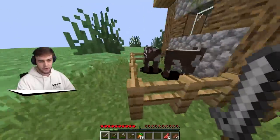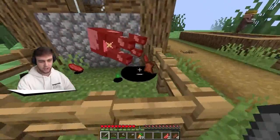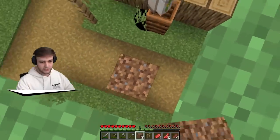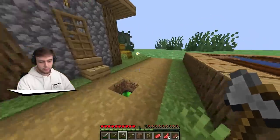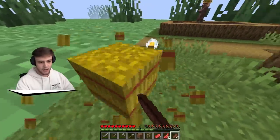Over here we have a few more cows. Let's kill those for some meat. Give me all your meat and food - thank you very much, cows. And then we have Mr. Iron Golem, who I am going to kill for his iron. Goodbye, Mr. Iron Golem. Give me all your iron. We got three iron, which is pretty good. We have some hay bales over here which I'll pick up.